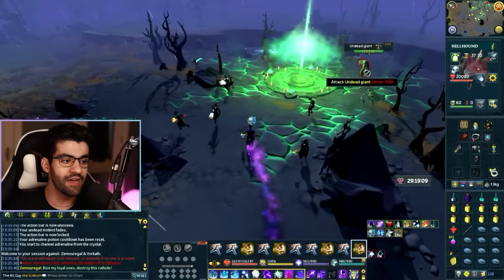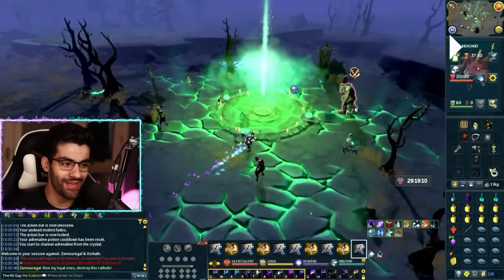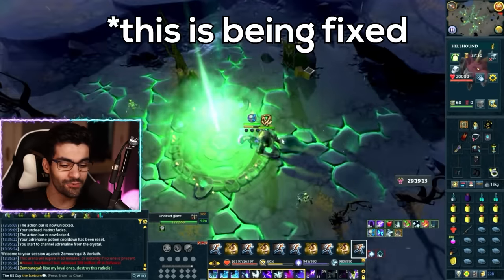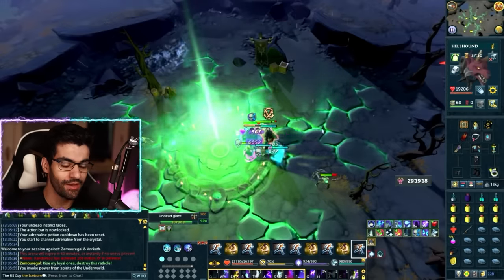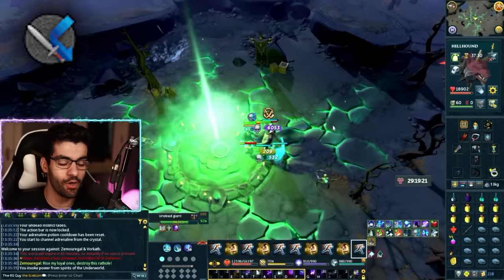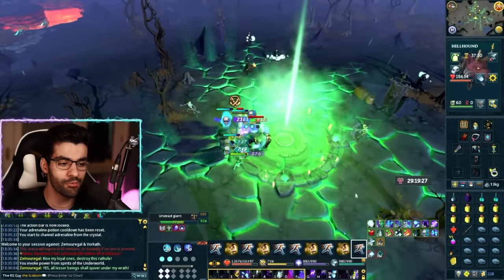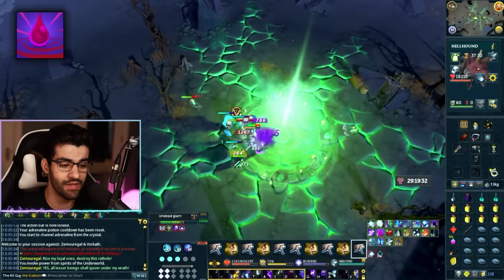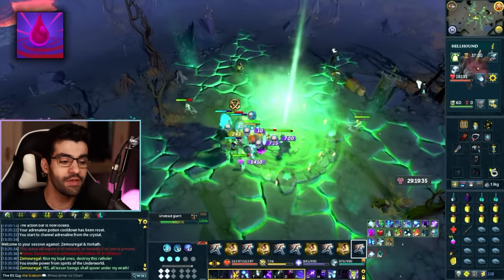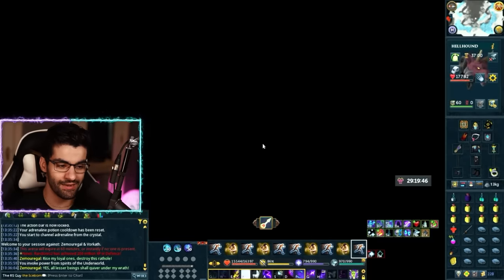To deal with a Point of Power, you have to kill the undead giant and then click on the green area in the middle. The undead giant is actually probably as hard as the rest of the boss fight — I have no idea why he's so difficult to kill, and he's not even classed as undead despite his name. Pray Protect from Melee here, whittle him down by spending your stacks, and the Revo Bar should keep you alive. Blood Siphon in particular does a ton of damage to everything meleeing you and keeps your life points topped up. As soon as the giant dies, click the Point of Power to enter the boss fight.